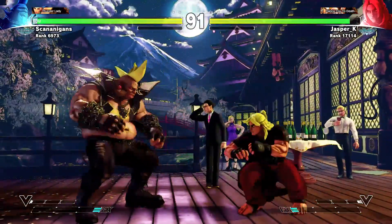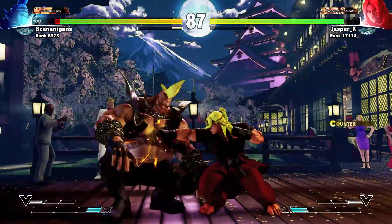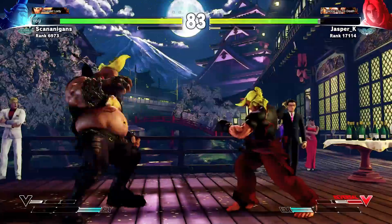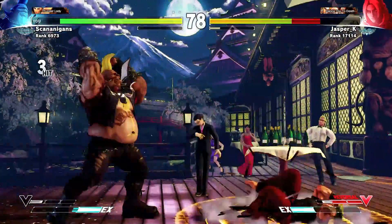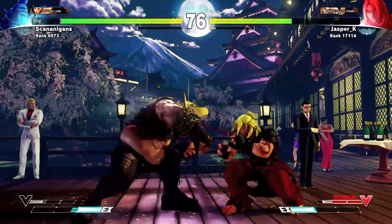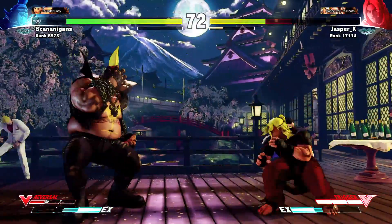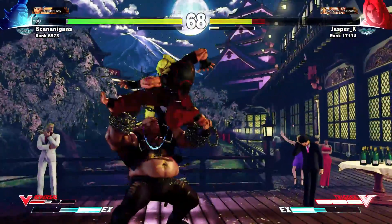Learn to love Birdie's Standing Medium Punch and Standing Medium Kick. They should be your most used buttons and can add up to quite a bit of damage, especially if you manage to land a few counter hits. Frustrate your opponent by playing at the max range of these pokes, and try to take advantage once they are forced to try to rush in and catch up to your life lead.